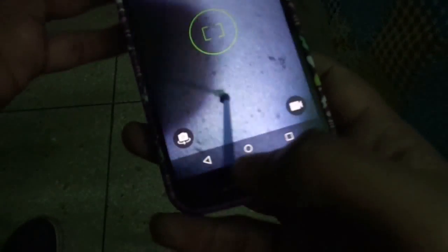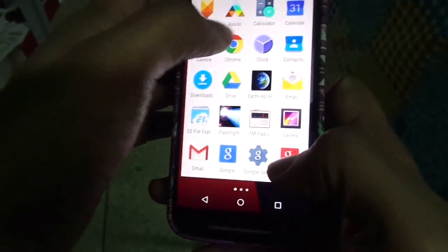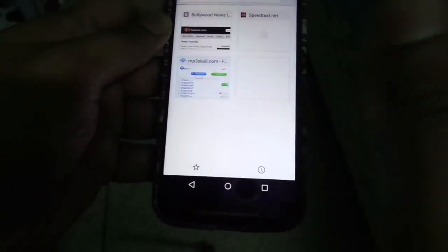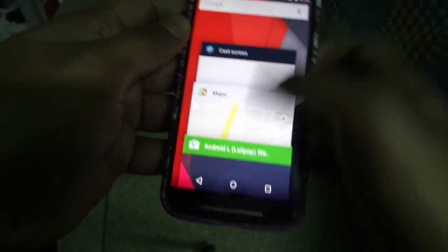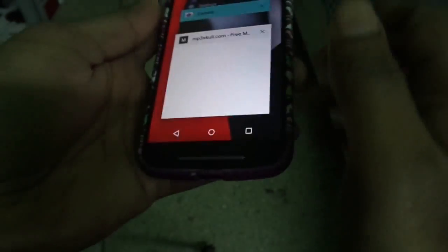One more thing — the camera app is exactly the same. With Chrome, all the tabs are shown in the multitasking tray. For example, if I go to a website, it will be shown there, and you can swipe it to cancel it. Yeah, those are some changes which I think you would like.